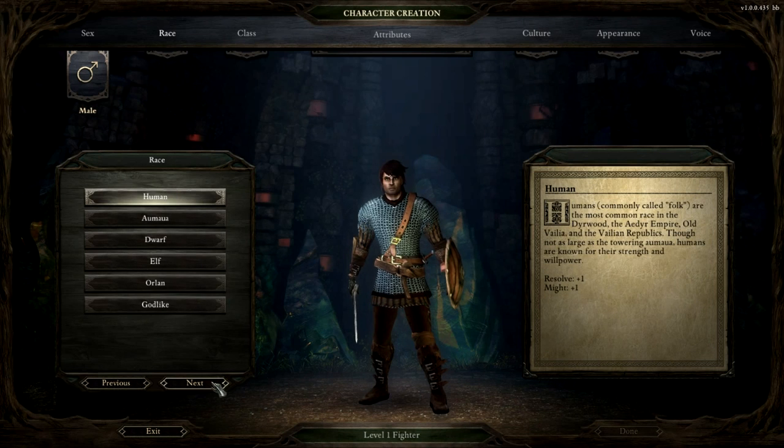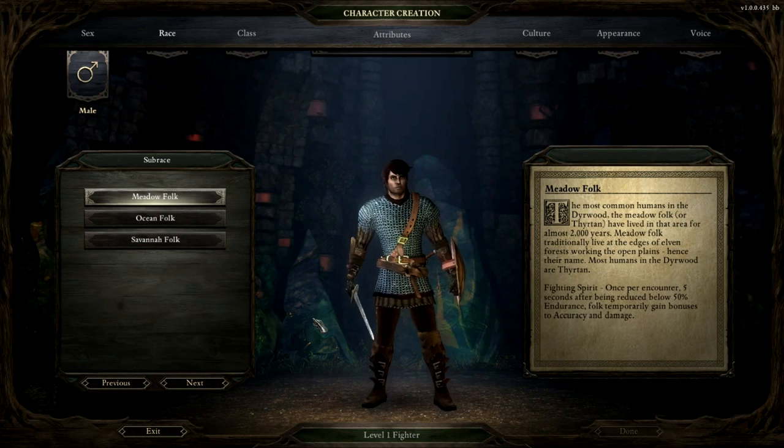I'm just going to go with a human. On top of choosing your race, you get to choose a sub-race and they give bonuses — once per encounter, five seconds after being reduced below 50% endurance. Endurance is health, but then there's health on top of endurance, and once we get into game I'll explain how that works a little bit more. I think the system is really neat. Folk temporarily gain bonuses to accuracy and damage at that threshold, and it looks like it's the same for all human sub-races right now, so it's just a matter of aesthetic choice.